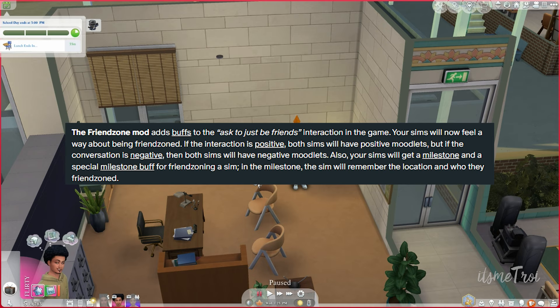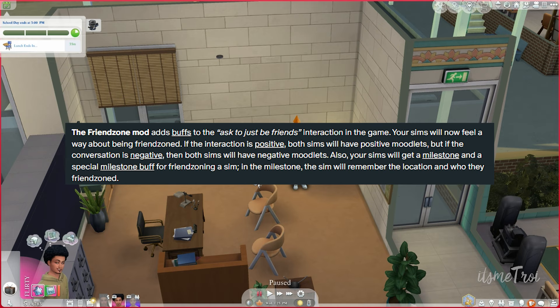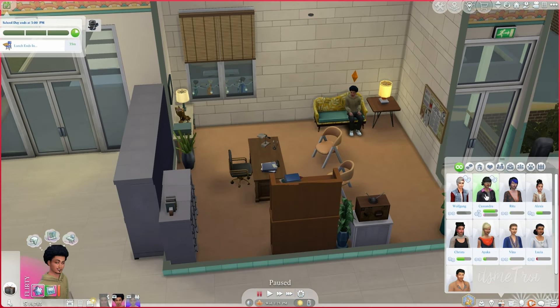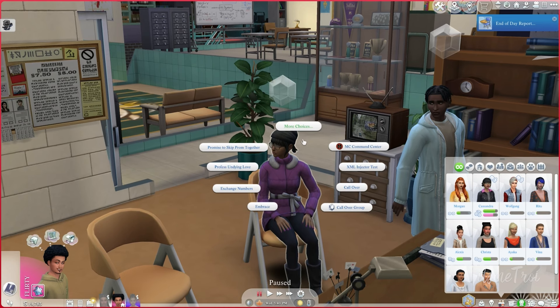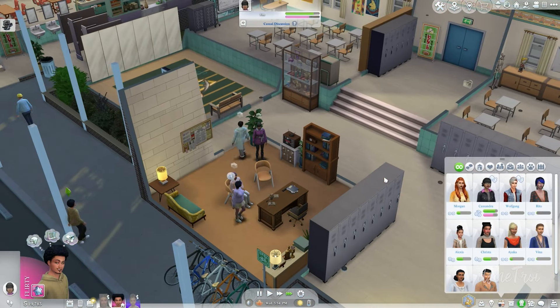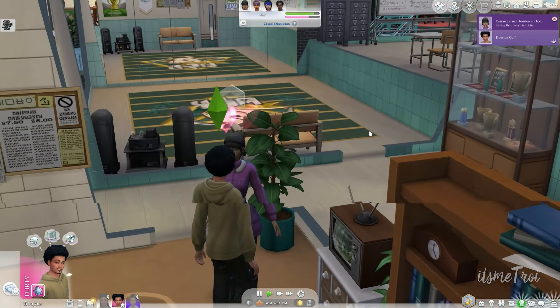We're back with Houston and this next mod is the Friend Zone mod from Sasha Space. The Friend Zone mod adds buffs to the 'Ask to Just Be Friends' interaction. Your Sims will now feel a way about being friend-zoned — if the interaction is positive, both Sims will have positive moodlets, and if negative, both will have negative moodlets. Your Sims also get a milestone and a special milestone buff for friend-zoning a Sim — they'll remember the location and who they friend-zoned. There are 32 new buffs.